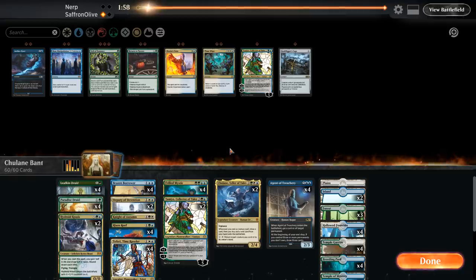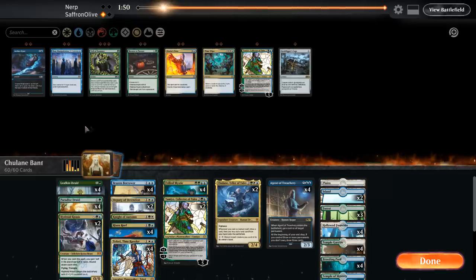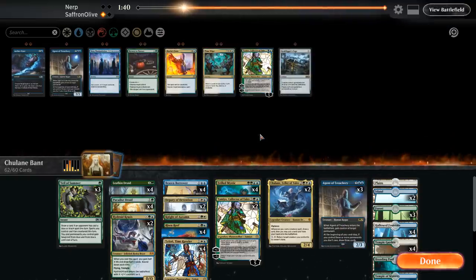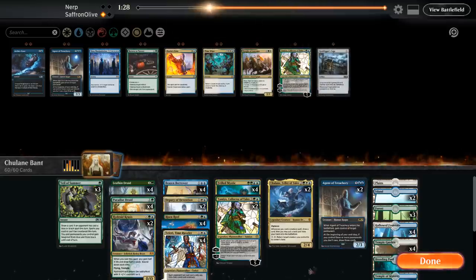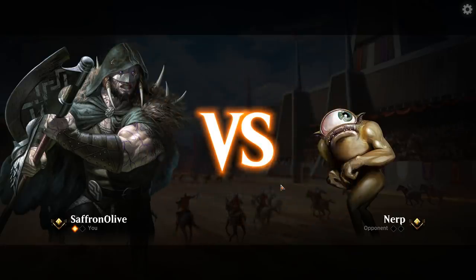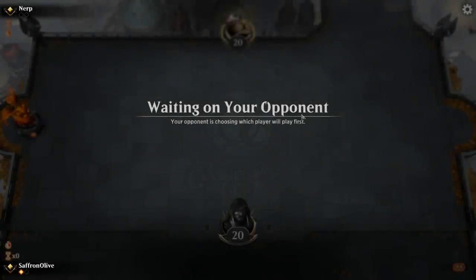Sideboarding for Simic Flash: we don't have a ton in the board for this matchup. Veil of Summer seems really good. We go down on Agent of Treachery and Knight of Autumn, and bring in Veil of Summer. Game one went well; we'll be on the draw for game two. Basically the plan is Veil of Summer — mixing up card names a bit there — Knight of Autumn, Veil of Summer. We mostly just want to play through what our opponent is doing.